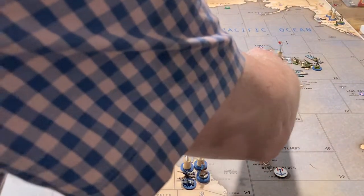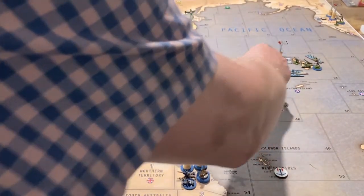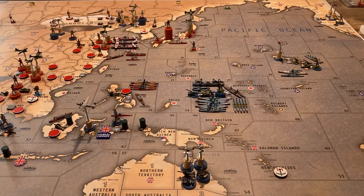In sea zone 62 — one transport. In sea zone 33, along with the big American fleet — a cruiser and a destroyer. That should be it. Moving on to round five now — looking forward to seeing what Germany does. This has been a really interesting game so far.